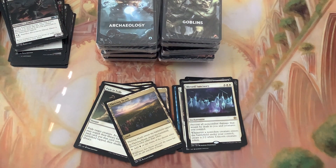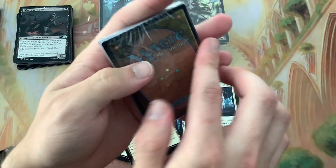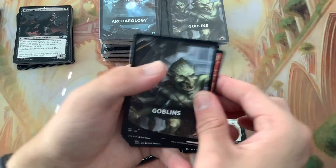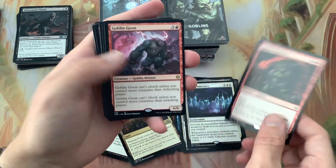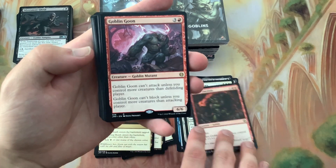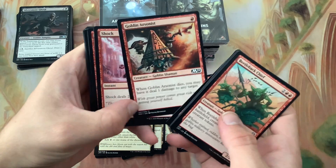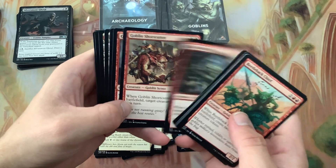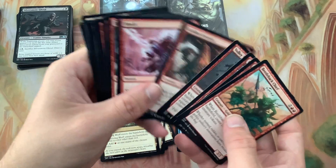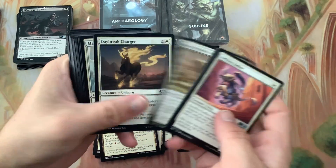Alright, last up are the Goblins. I'm hoping to get the legendary Goblin. We got Goblin Chieftain - oh, this one came with two rares! Goblin Goon! Volley Veteran, Skirk Prospector - Goblin, the Bluffs. I'm going to be sticking these into a nice Conspicuous Snoop deck.